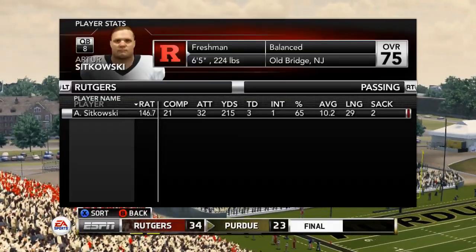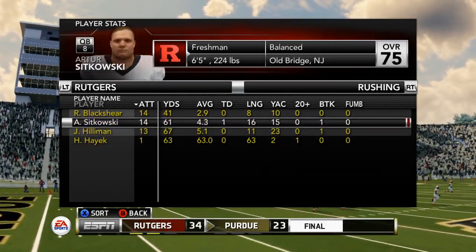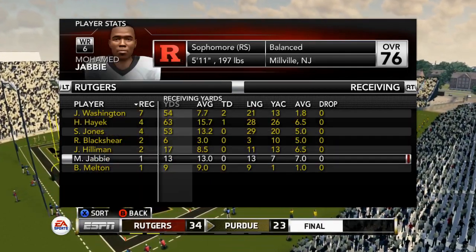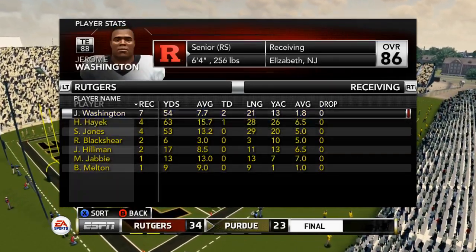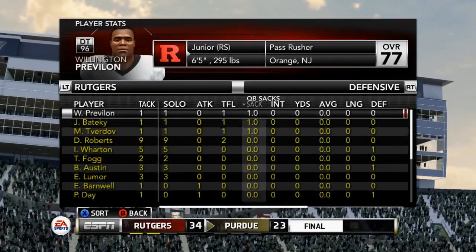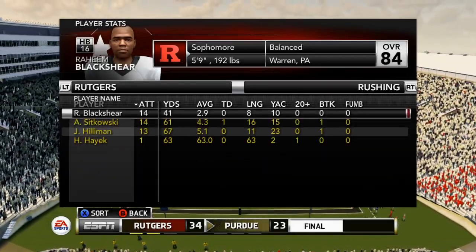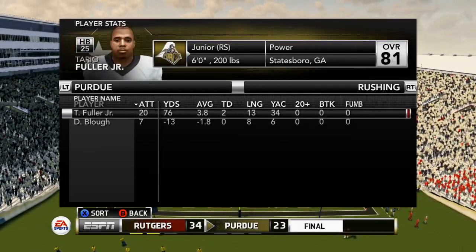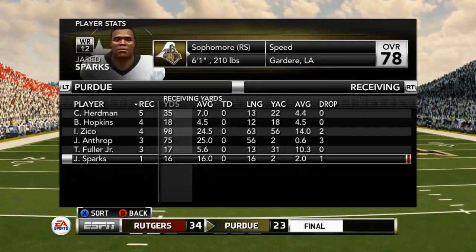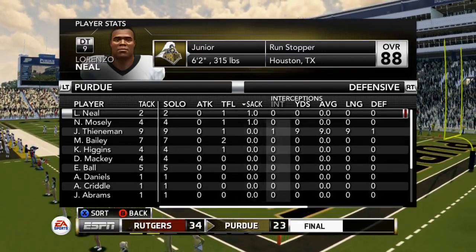We give Purdue their first L of the season as we win 34-23. The first half was really shaky on both sides of the ball, but then we started to get things going in the second half — offensively and defensively. The defense only allowed three points in the second half, and we put up 24 points in the second half. Hunter Hayek was a big part of that third quarter success — the jet sweep 63-yard run. I was really impressed that we were able to come back, make it competitive, and pull out the win. This was a big game for Sikowski, throwing three touchdowns. So a huge win for the Rutgers Scarlet Knights. But next week we have a huge test versus Ohio State — we'll see you there for that match.